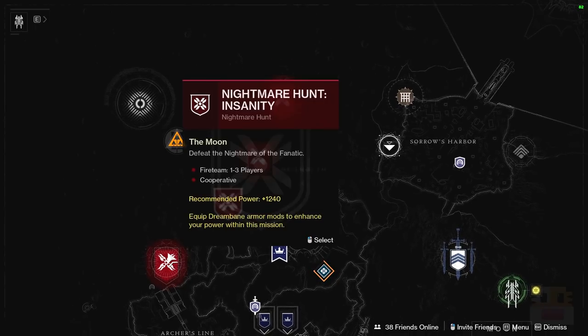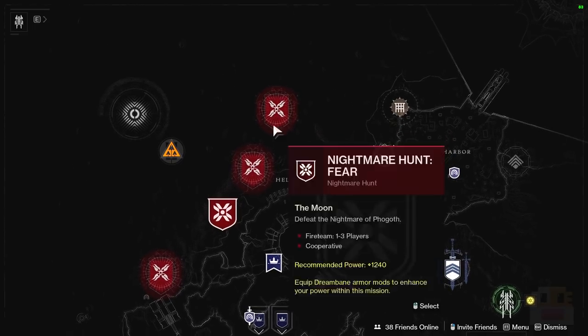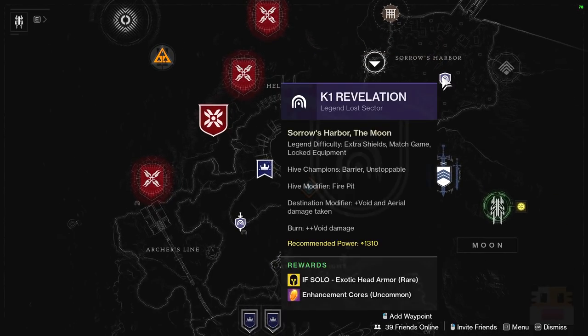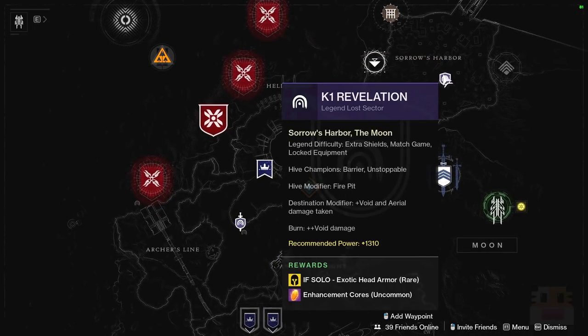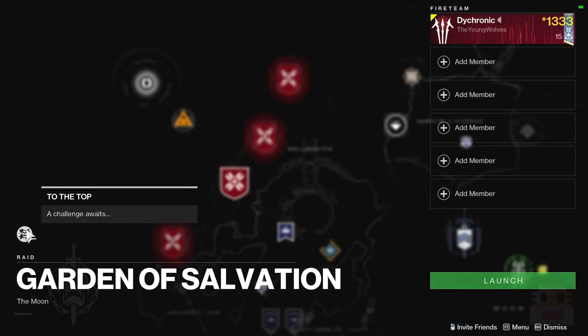Moving on to the Moon stuff. For the Nightmare Hunts, we have Fanatic, Crota, and Phogoth — Phogoth obviously being the easiest. If you're looking for headpieces, the Legend Lost Sector is on head right now. For the Garden of Salvation Raid Challenge, we have 'To the Top,' taking place in the third major encounter where you kill the Harpy Boss. Any time you dunk motes, it has to be 10 motes at a time — so instead of the 5-10-10-5, you have to do 10-10-10. The strategy is to send someone early as soon as you get that first link to start the encounter.